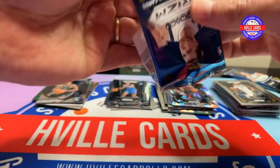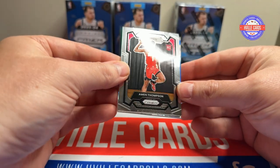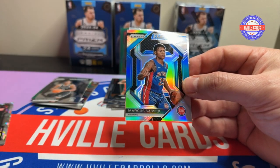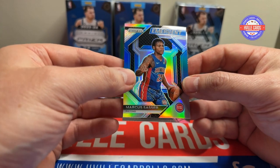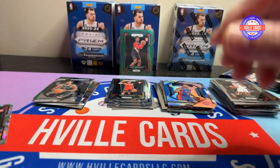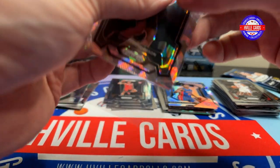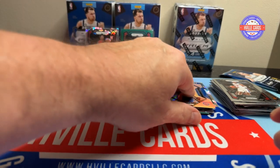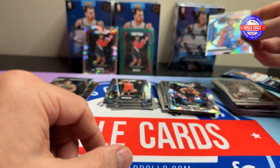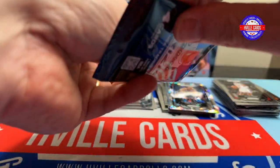The last two packs of this box — are we going to pull some fire? We'll need some fire. We've got an Amen Thompson. Oh nice — we've got an Ice Scoot Henderson. We've got a silver Emergent Marcus Sasser. And we've got a Jalen Duren. So Scoot was the number two — or number three — pick overall. I don't know how he's doing. I should be looking at these stats, but I'm not. But if he's doing good, there you go — two parallels.